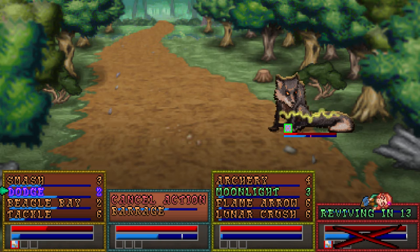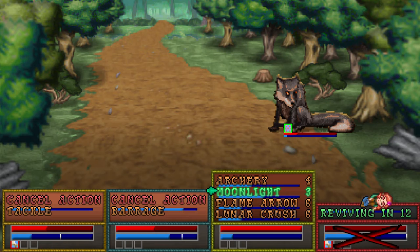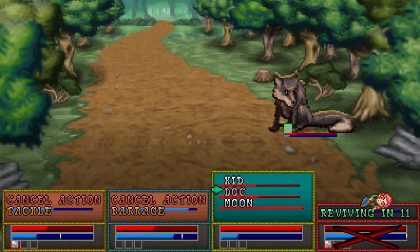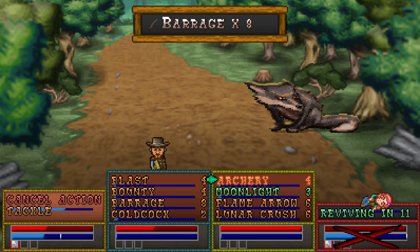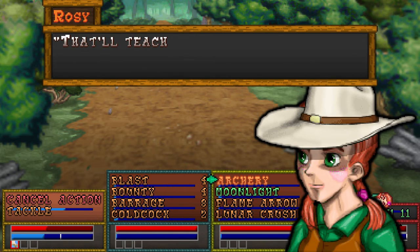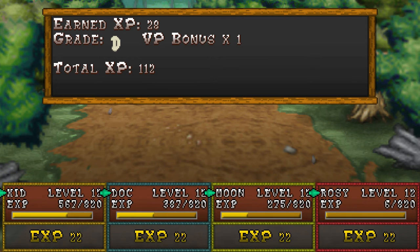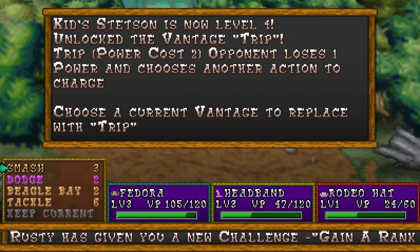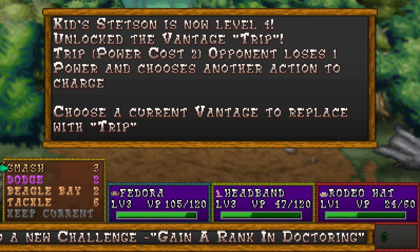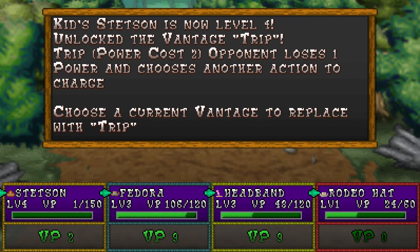Unfortunately, the character who went down is the character that's used to revive people when they go down, so that's not helpful at all. Let's keep Dodge on his feet. Whoa! Guess it doesn't matter — health gonna spring back up. That'll teach him, said the girl who was lying on the ground unconscious. We've got Trip as advantage — opponent loses one power and chooses another action to charge. One power? That's not that much. I'll replace Dodge with it — I don't find myself using Dodge all that much.